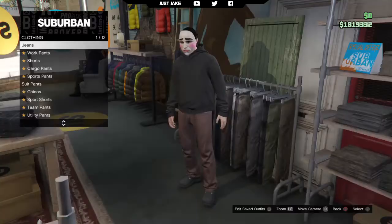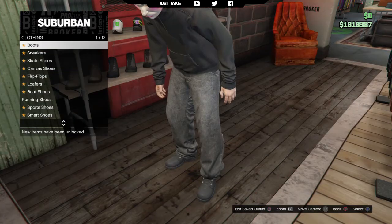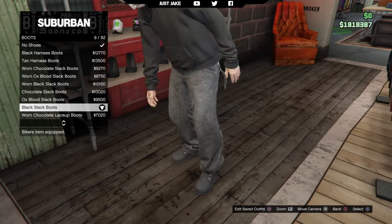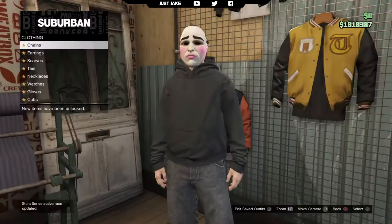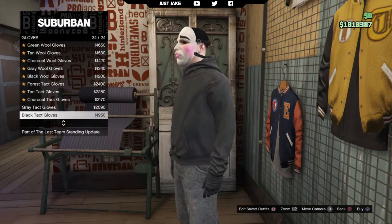From there you want to go over to the pants, into jeans, and then go and purchase these black loose jeans. Next we're going to go into the shoes, into the boots and go and purchase these black slack boots. Lastly, you want to go over to the accessories, into gloves and go and purchase these ones — the black tack gloves.